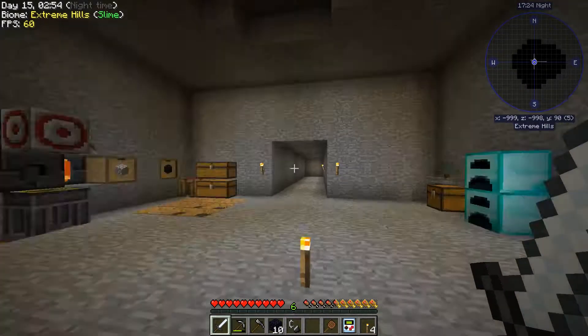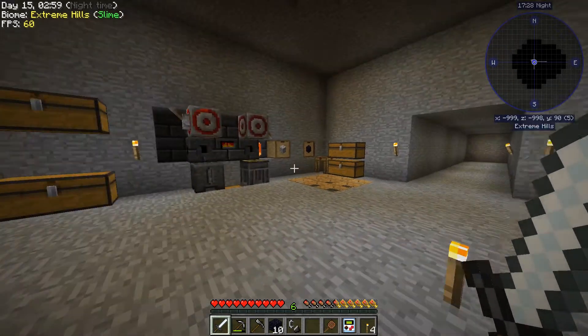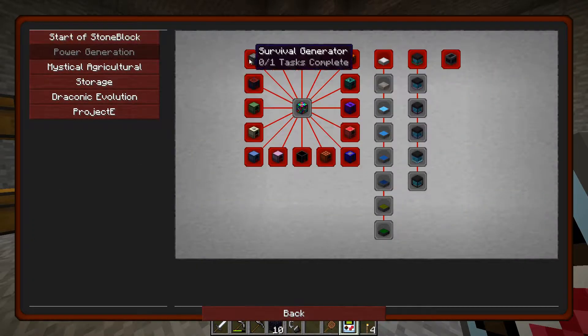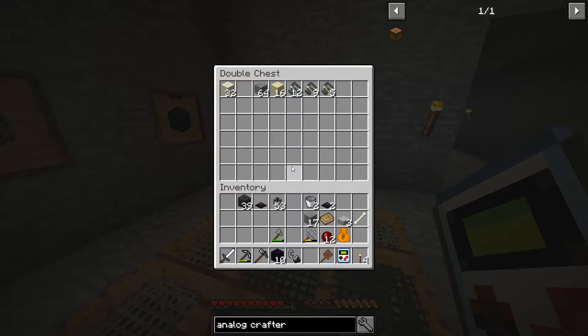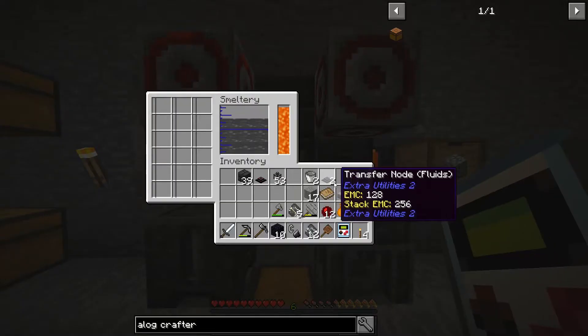Getting pretty close to the point that I can do some real basic power generation and automation. We have a whole bunch of basic generators here when we look at power generation. I also want to get a bit of a garden started so we have some food other than the baked apples - which are fine, but there are better food options out there. So I think that's about it for now.